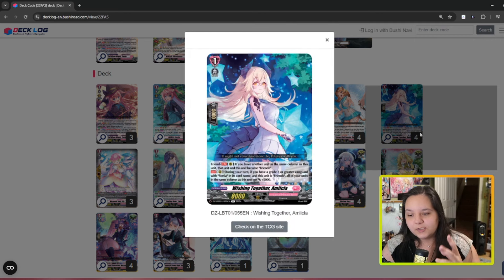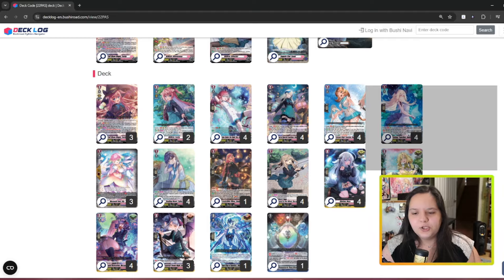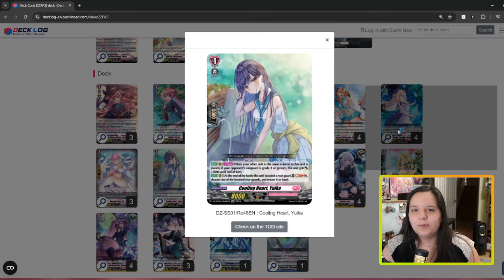This is the new grade one, and she's also really good. She has the Friends condition. During your turn, if you have a grade three or greater vanguard with Fortia's card name, all units in the same column as this unit get plus 5k — and that includes the unit in front of it. So that's basically another 10k buff to your column, which is really strong when you're attacking the vanguard and hitting triggers. She's really good to run.